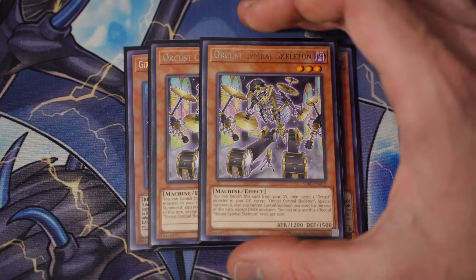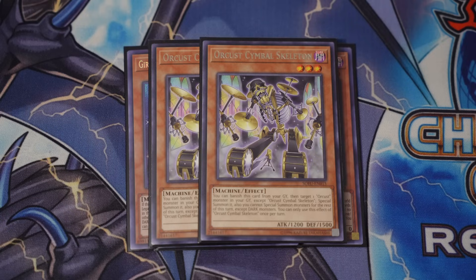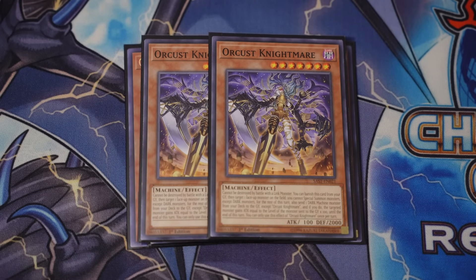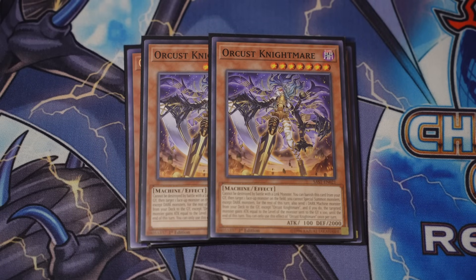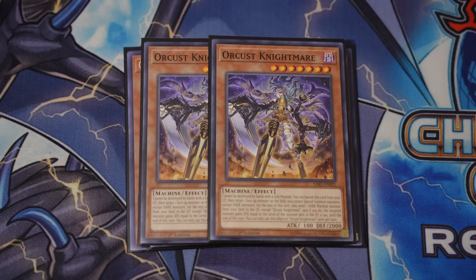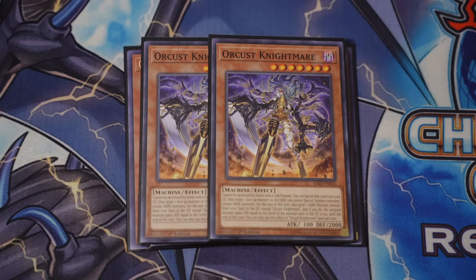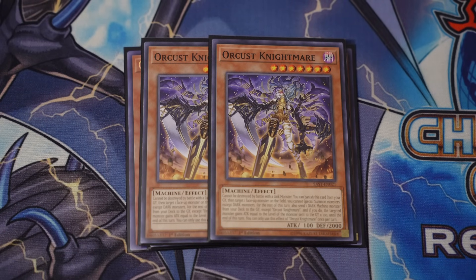Now the supporting cast — we're playing two copies of the Symbol Skelly. Symbol Skeleton is your reborn from grave, very important for the interactions you're going to be doing on the opponent's turn. I'm also pairing it with two copies of the Orcus Nightmare. I remember back in the day, we used to summon this beauty off of the Nightmare Mermaid — so diabolical. But of course, we're not doing that anymore. We have to hard draw it, summon it from deck off of Harp, or send it another way. Regardless, we absolutely do still play the Nightmare. I choose to play it at two for this build.